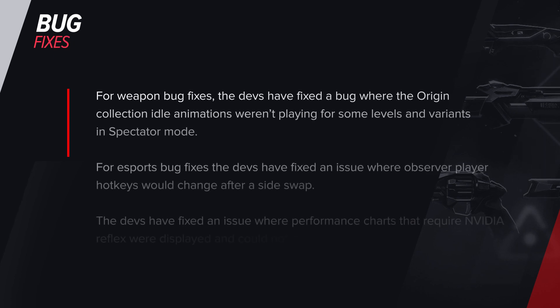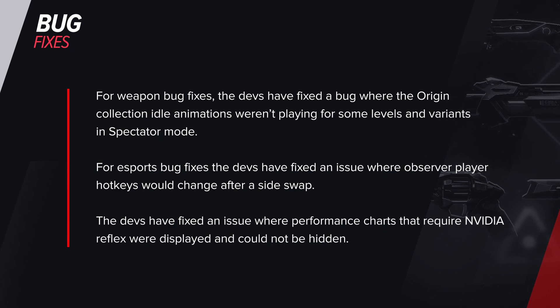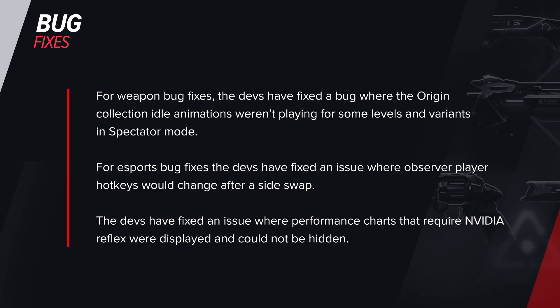For weapon bug fixes, the devs have fixed a bug where the Origin collection idle animations weren't playing for some levels and variants in spectator mode. For esports bug fixes, the devs have fixed an issue where observer players' hotkeys would change after a side swap. Finally, for performance bug fixes, the devs have fixed an issue where performance charts that require Nvidia Reflex were displayed and could not be hidden.